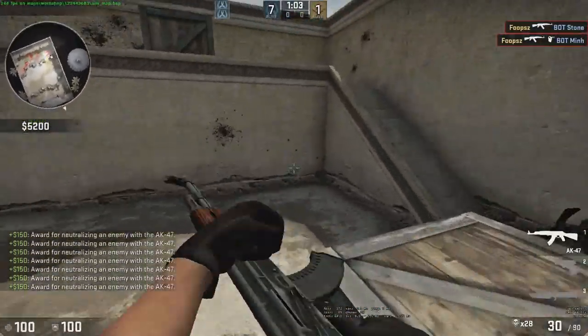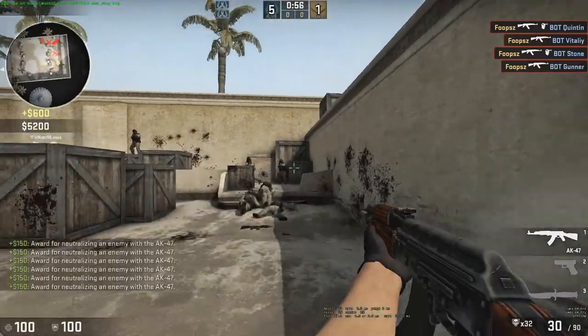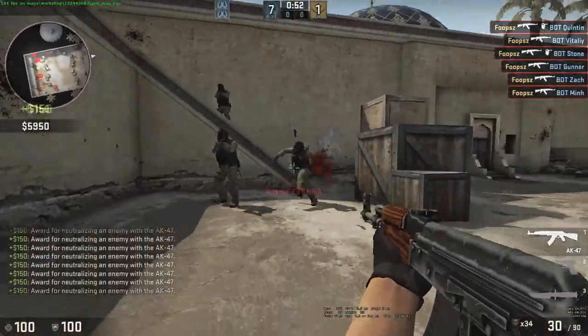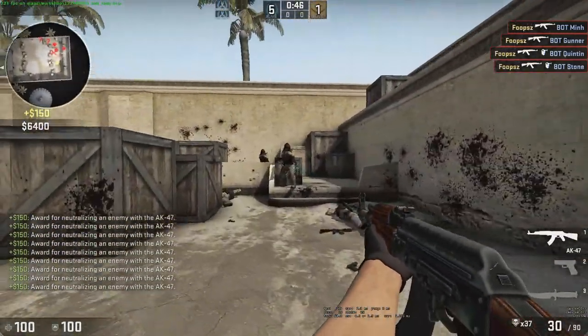If you want to spray, you can do the A/D spray — when they're close to you, just tap A, D and then spray. Or you can do the classic crouch spray. When I spray now, I kind of pull down even more, because I know they're going to crouch spray — everybody does that nowadays.